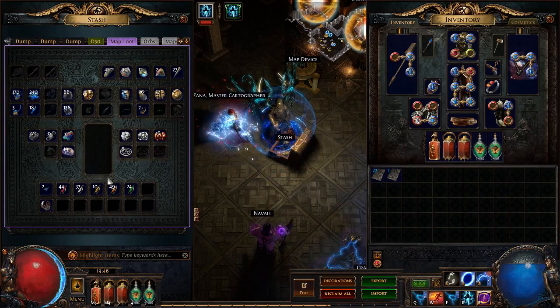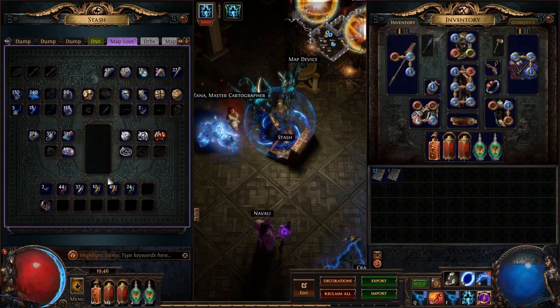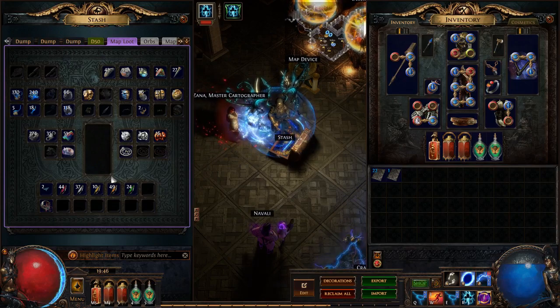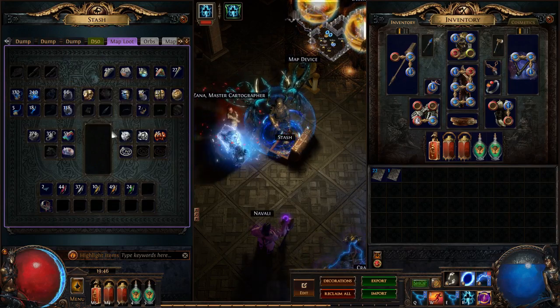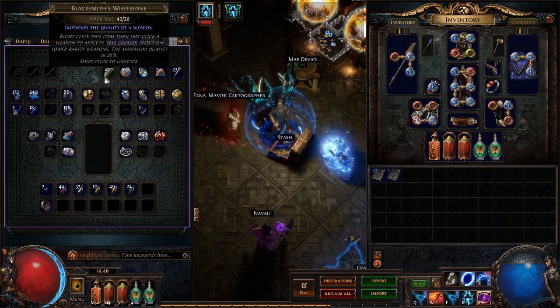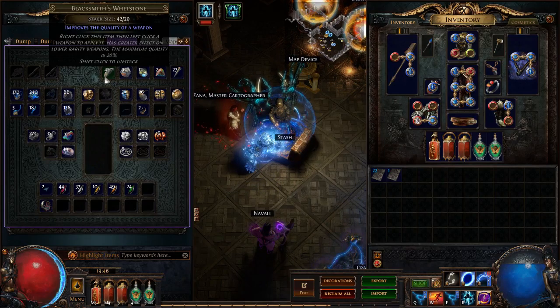All of this combined, we got 254 Chaos worth of loot, going by the market price as of right now. We did get a bunch of other unique items as well, which I just sold, but I won't count those in since that'll throw the price way off.